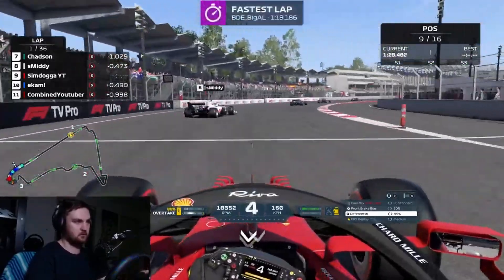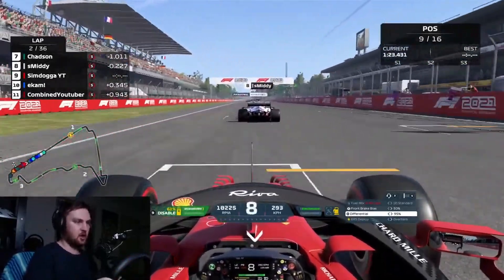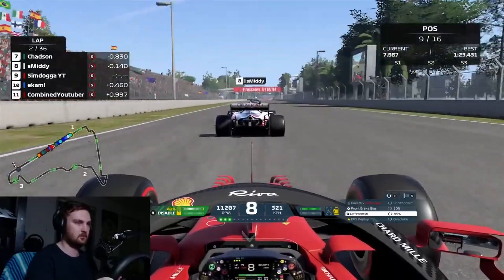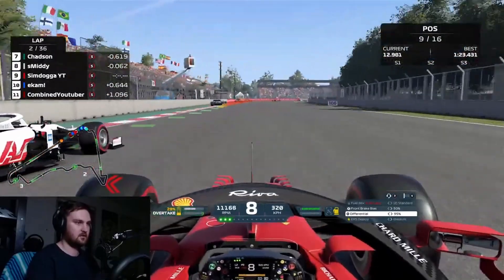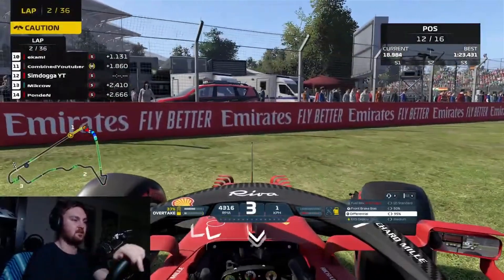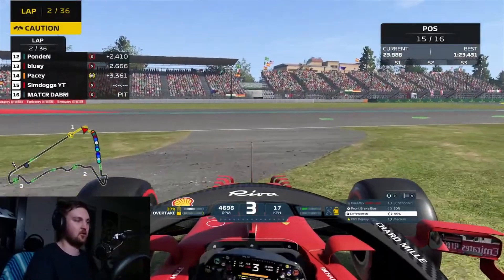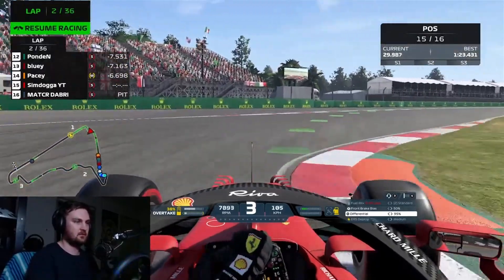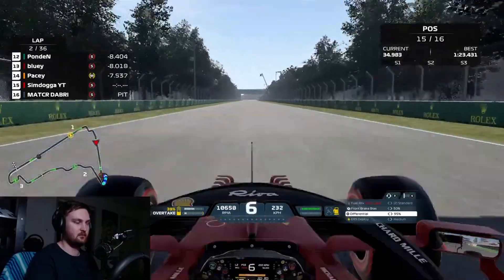Coming out of the final corner, Smitty's made a mistake, so we're looking to get this position back using as much ERS as we possibly can. He's also using his ERS to defend, knowing he's a bit vulnerable after that exit. We go for a look up the inside, giving us the line through the next couple of corners. But he just doesn't quite leave us enough space. Through the tiniest amount of contact, we're spun round down now into 15th position and miles behind the train. Our race has gone from bad to worse in the space of two laps — it's looking pretty dire.